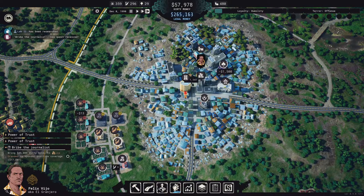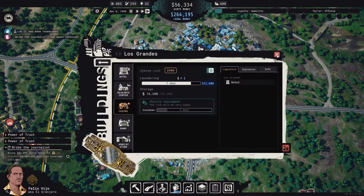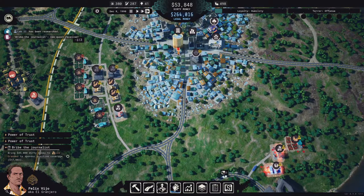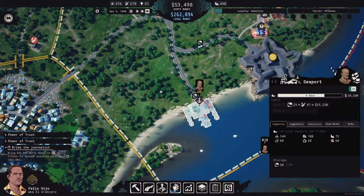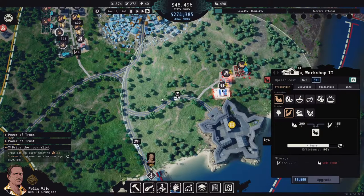Let's turn the jewelry store on — actually no, let's just close it, because we want to keep some dirty money on hand to pay all our bills and pay off this evil journalist. Let's leave the jewelry store closed for a bit. We need that dirty money. Okay, there's 25,000 on the way in.